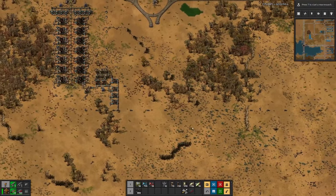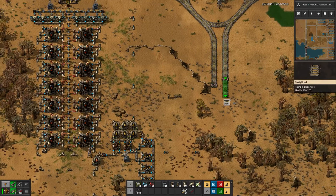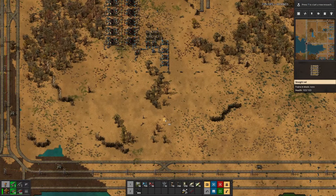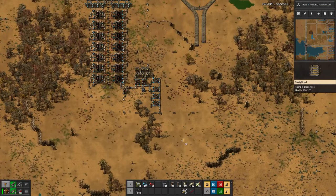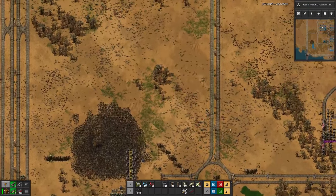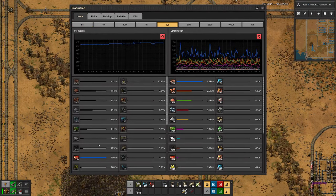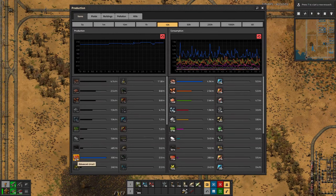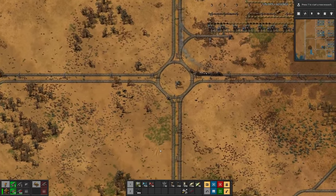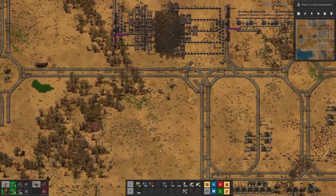Where is my car? I think we will extend this line down here to connect to the main line, and have the processing of the light oil on this side to produce rocket fuel. But in the meantime I will check on our circuits — more precisely the blue ones — to figure out what we can do to get more out of what we have.